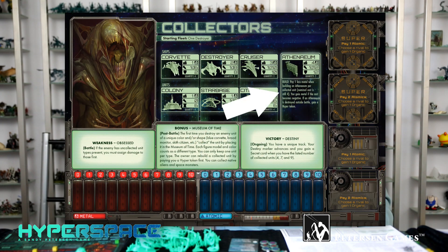Their super ship, the Athenaeum, is a regular ship that costs one less metal per each unit you've collected. For example, if you've collected four units, its cost is zero. If you've collected six units, its cost is negative two — meaning you gain two metal for building your super ship. So you really don't mind your units being killed, because it gives you more and more money as you go on.